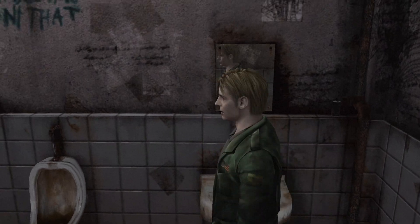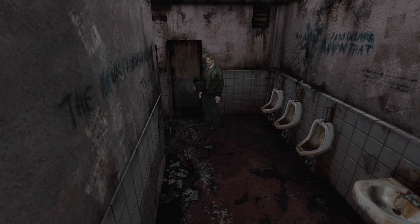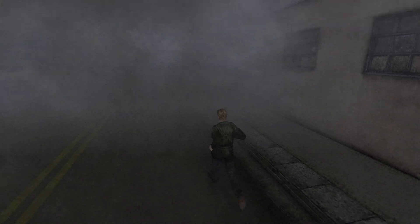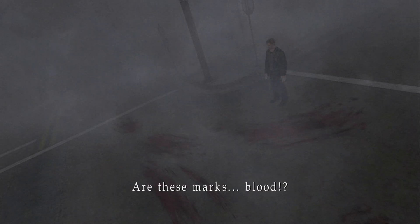Silent Hill 2 is a classic that has become a staple of psychological horror games since its original release in 2001. While the game was originally released on the PlayStation 2, there are several options to experience it on PC. In this video, we'll compare 4 different ways to play Silent Hill 2 on PC and try to find the best one, so let's get started.